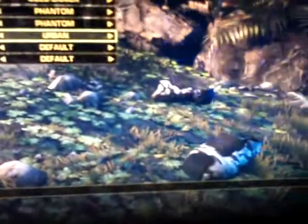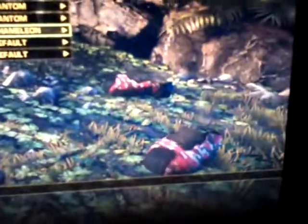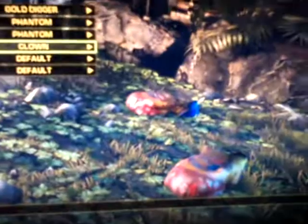Boots. That's a DLC one, so's that. Fast Green, Urban, Fantastic — or Tick, something like that. Red Chameleon, Blue Chameleon, Orange Chameleon, a Skull, Gold Digger, Devil, Clown, and Phantom.